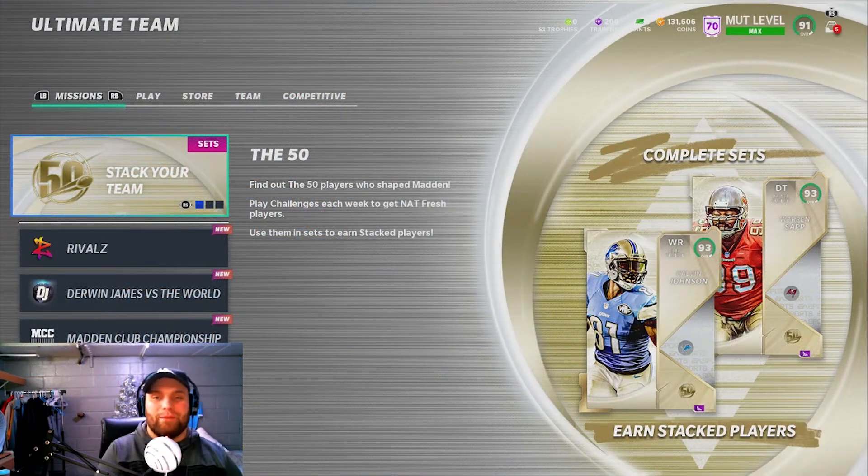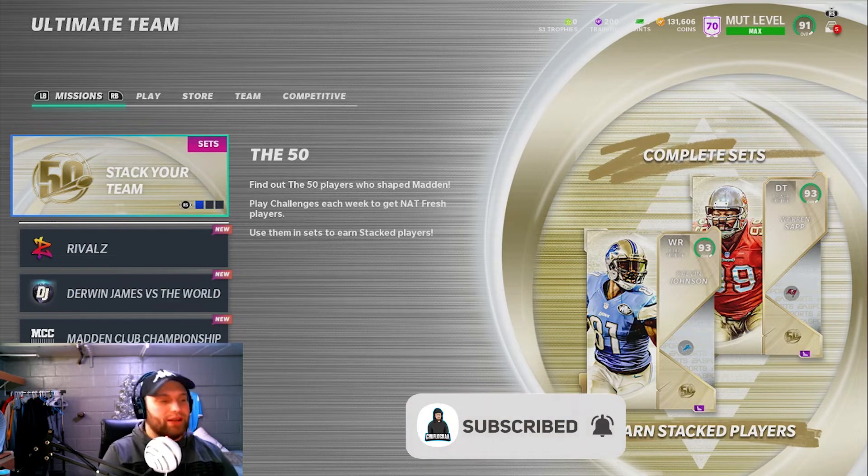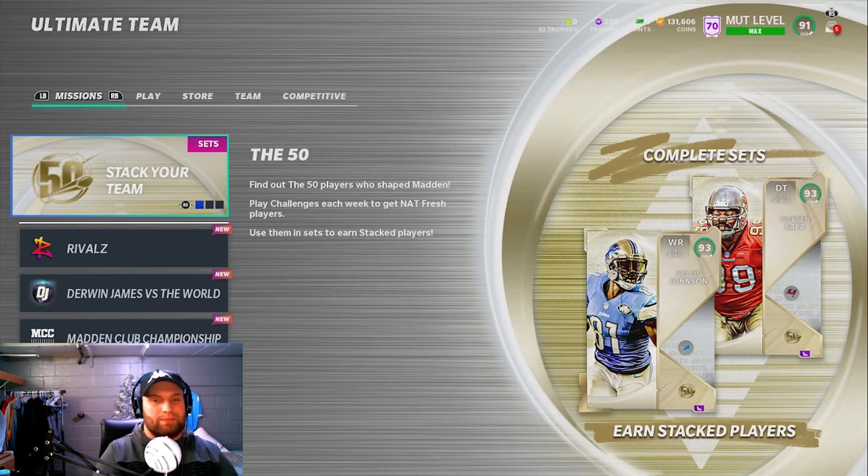What's up everybody, it's Chuflocka back at it again with another Madden news video. Today we are doing an updated version of my other video I released about a week and a half ago — it was a 60k and under best cards video. Since the market crash after the Bullets promo, you can now find 90s under 50k, so we're going to be showing you the best cards under 50k inside of MUT right now.